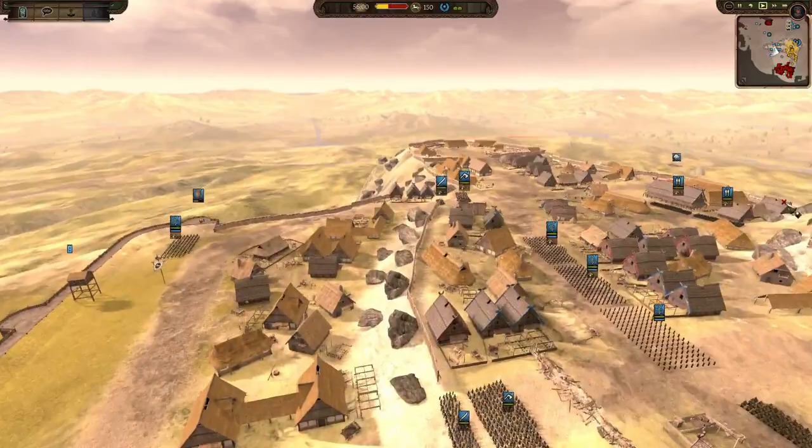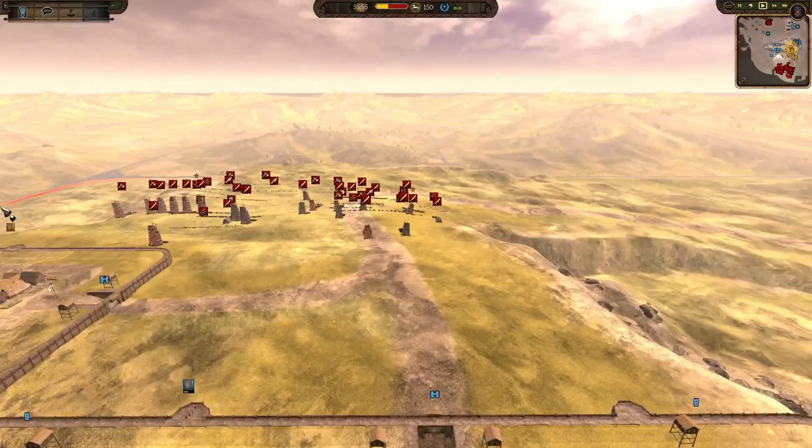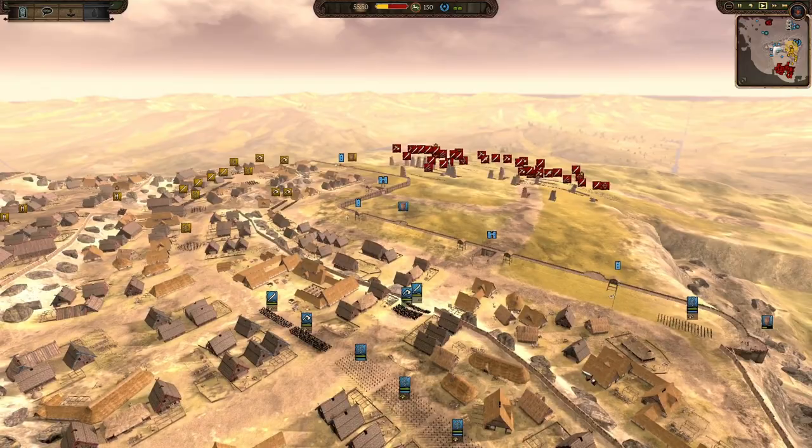We've got plenty of early retainers and Yeoman of the Mark - various other nasty units here that could do a lot of damage. Obviously Rohan does struggle with infantry, but will the choke points be enough to hold back the Uruk hordes? We will see.